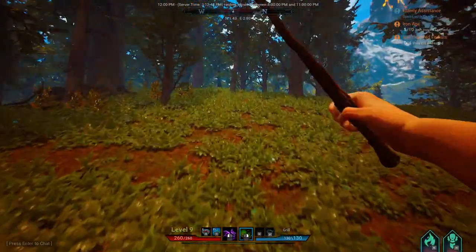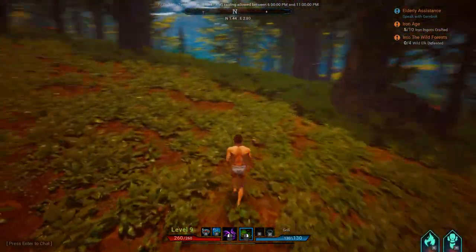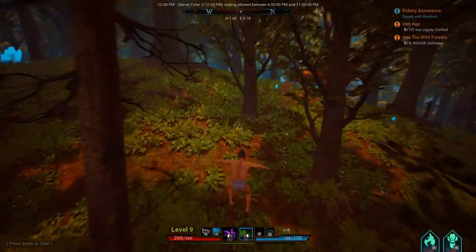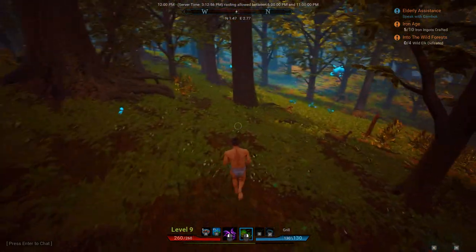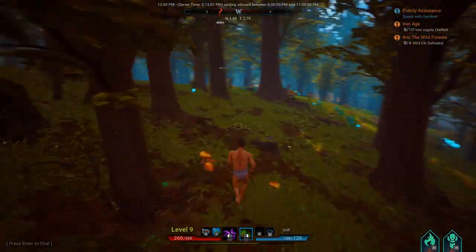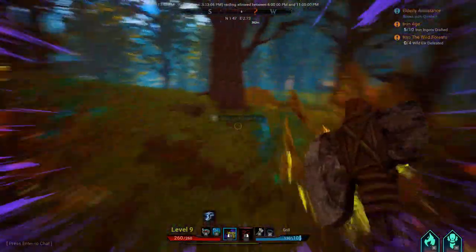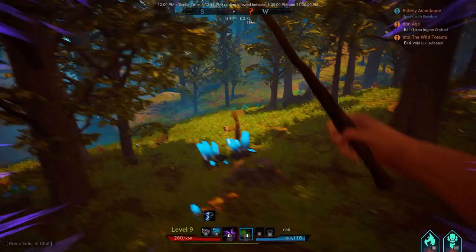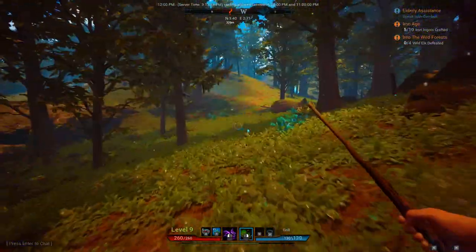Where'd you go, deer? I need to kill you. This is why I like third person. What is happening? Where'd you run off to? I don't see you anymore, man — just took off. Alright, haste. Deer just disappeared. Oh well, what can you do? I'm just gonna keep going towards that mission — maybe I'll find more deer on the way.